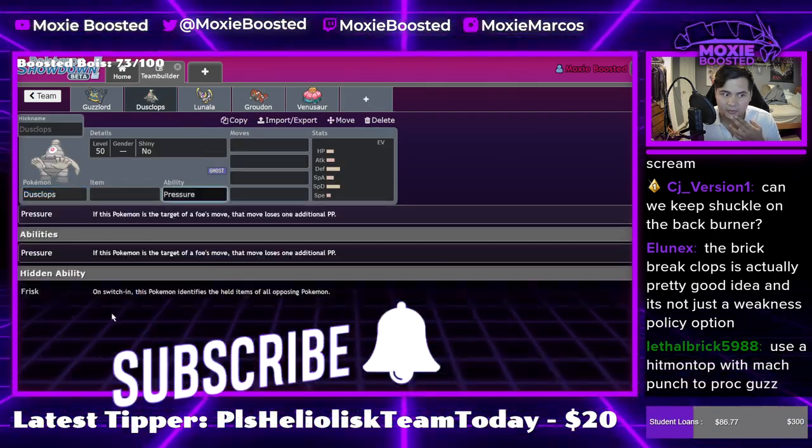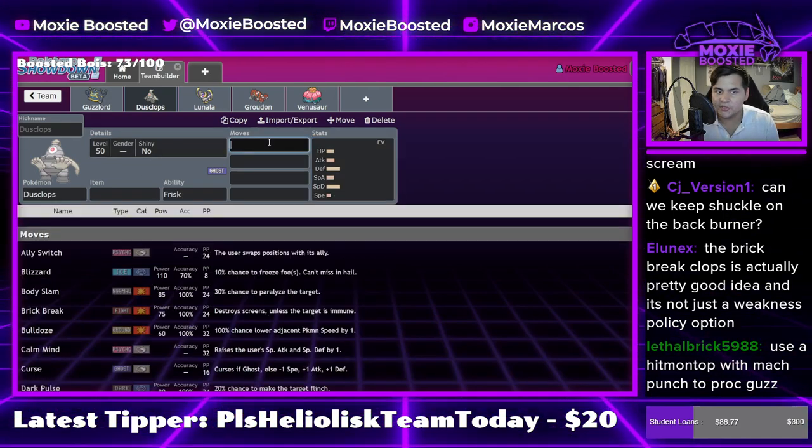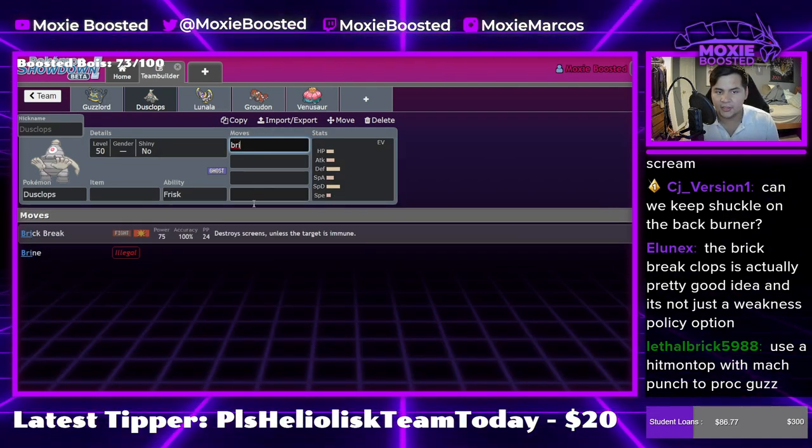I like Brick Break Dusclops because not only is it a Trick Room and self-proc Weakness Policy Pokemon, but also Brick Break in general is like a good move right now.